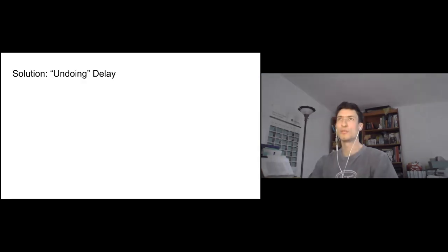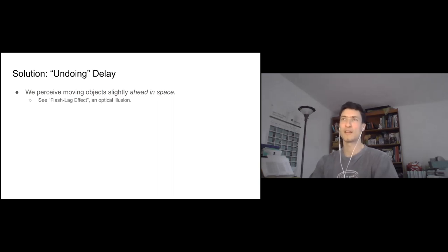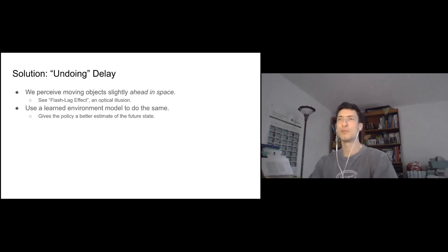How do we solve this? The solution I came up with is based on how human perception works — whenever we see moving objects, we perceive them slightly ahead in space. This is what allows us to catch fast objects like baseballs or return serves in tennis. There's even an optical illusion called the flash lag effect that illustrates this. We can use a learned environment model to do the same thing — predict what the state will be at the time our action is actually executed, and give the policy a better estimate of that state rather than just the current state.